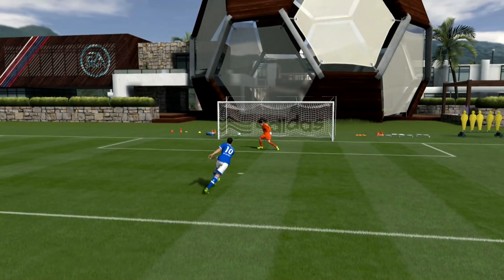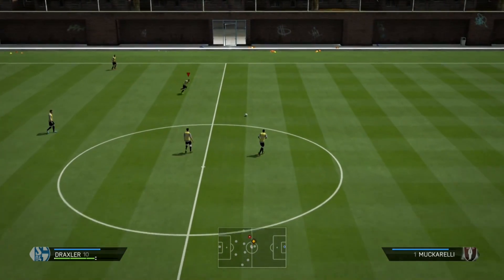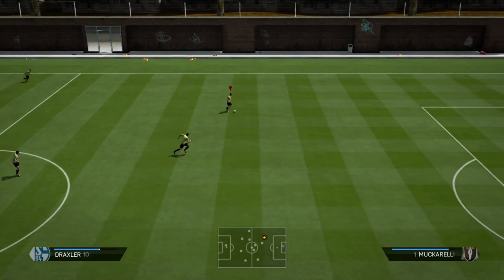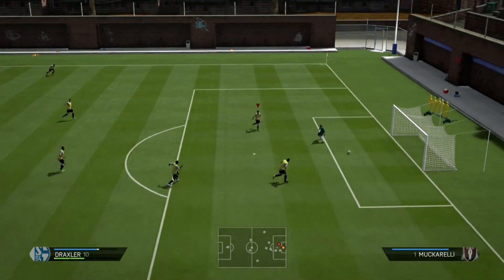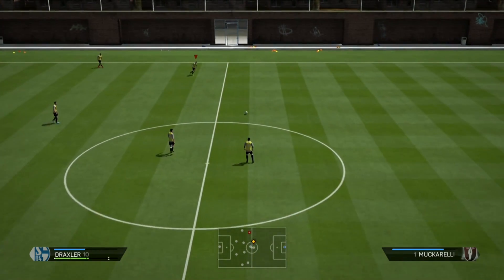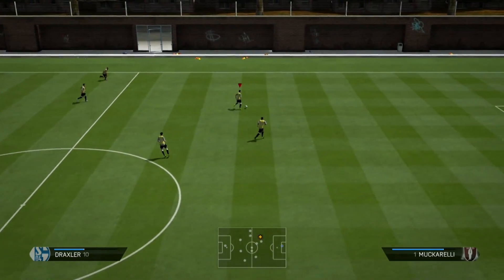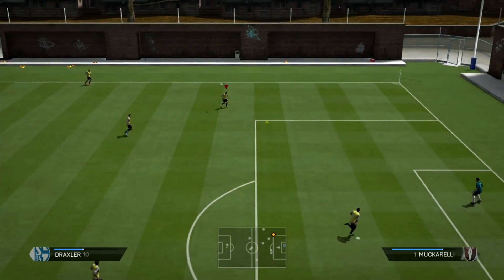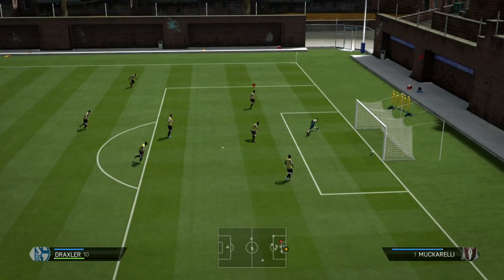I want to say right now that the Rainbow Flick, as beautiful as it looks — it's lovely, it's a showcase of a move, it is disgustingly nice — however, it is not the most effective, it is not the most efficient. Anyone who tells you that a Rainbow Flick is super efficient and it's going to work at a high percentage is not necessarily telling you the truth. You can mix it up, you can make some things happen together, and it works good in the midst of skill runs, but it is not as effective as other skill moves.